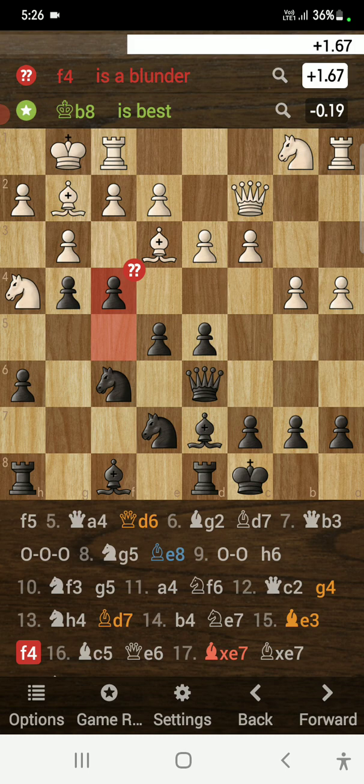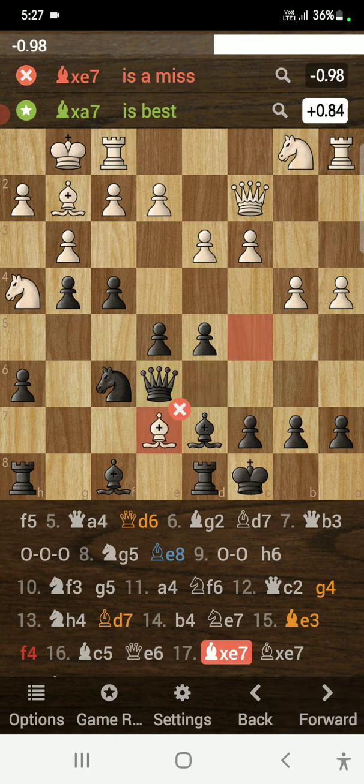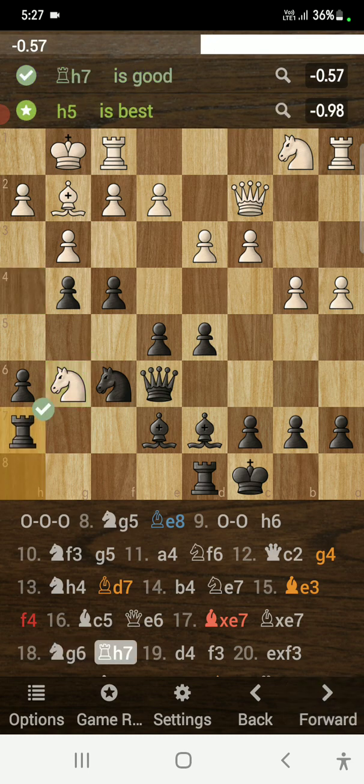Opponent plays bishop to e3 and I blundered with f4 — looking to b8 was the best move. Opponent plays bishop to c5, gaining a tempo on my queen. I slid my queen to e6. Opponent plays bishop takes e7 and I took bishop takes e7. Then opponent plays knight to g6, forking the rook and the bishop. I had taken with the bishop to avoid the king and queen fork.